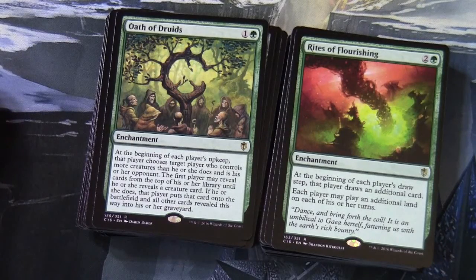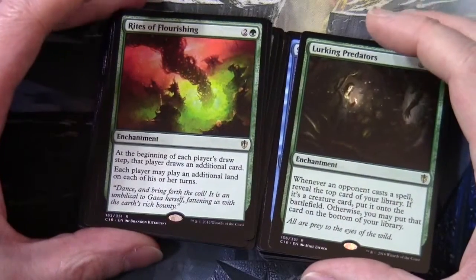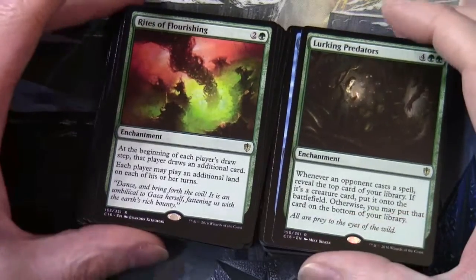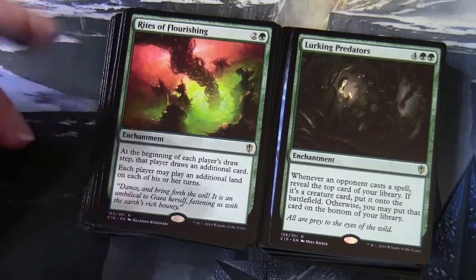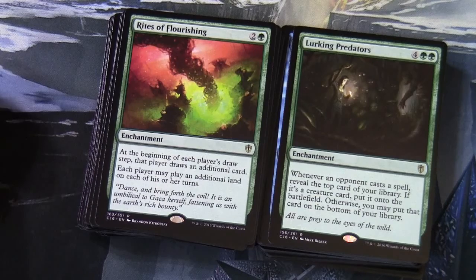Rites of Flourishing — 2 and a green enchantment: at the beginning of each player's draw step, that player draws an additional card; each player may play an additional land on each of their turns. It'll be interesting to see what other cards allow you to have more than seven cards at end of turn — there are a number of cards in Magic that do that. Lurking Predators — 4 and 2 green enchantment: whenever an opponent casts a spell, reveal the top card of your library; if it's a creature, put it onto the battlefield, otherwise you may put it on the bottom of your library.